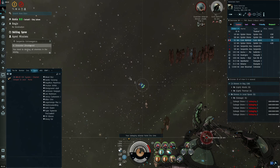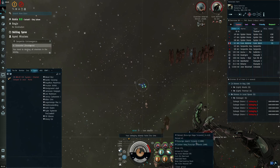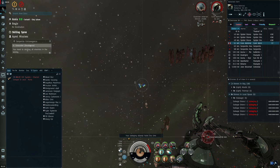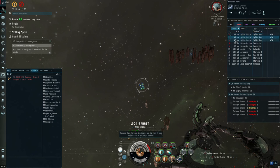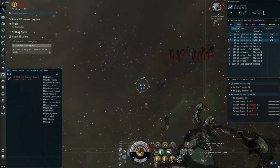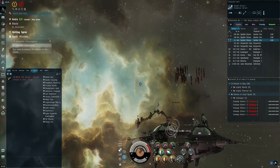This goes to show you — whenever you're building your ships, make sure whatever missiles you're using they reach out to the target. I'm just in that sweet spot for the Rage torpedoes, but if I had to I could always switch to Caldari Navies or switch over to Scourge Javelin. The spider drones are moving but slowly — I wonder if they're actually stuck in this structure. That's kind of funny.